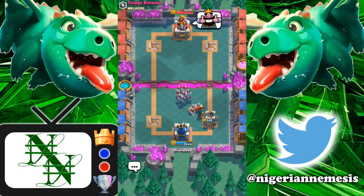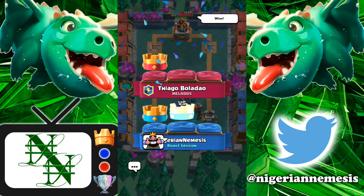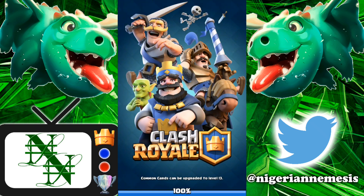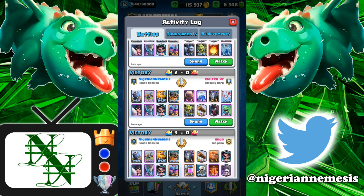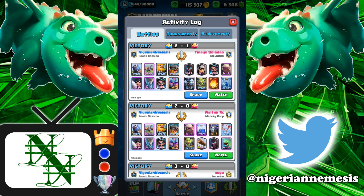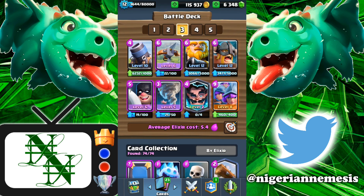That's gonna end the game — two crowns to one. He's got that horde and bandit coming; the bandit actually got a dash onto our tower, risky plays there, but we secured the victory putting us at three and oh. These guys we beat probably cannot believe they lost to this deck when they check it out in replays. We beat the giant deck with the E-wiz and graveyard, the golem deck with night witch and baby dragon, and another golem deck with the horde, night witch, and bandit.